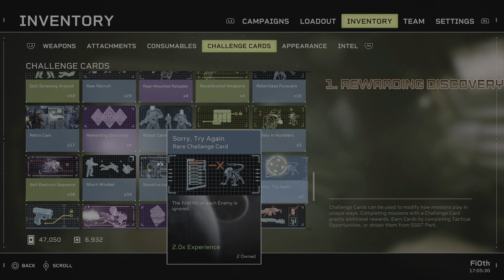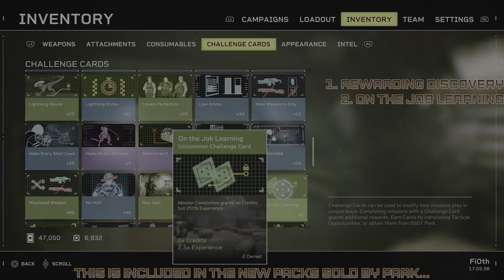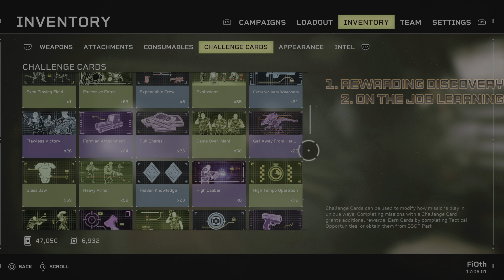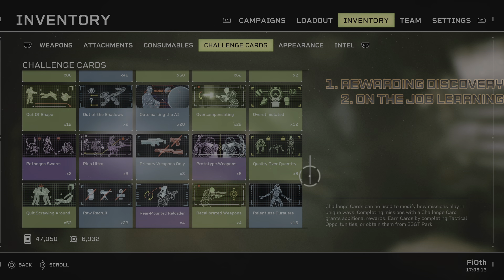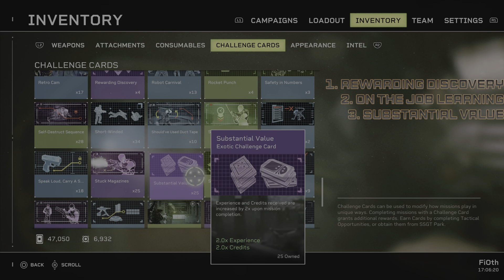The second best card you can use is a new one called On the Job Learning. It's a green card. It gives you 2.5 times the experience — 250%. It is not as good as Rewarding Discovery, but of course there are no negative effects to your combat rating; it just takes away all of your credits and gives you 250% more XP. Then we go to Substantial Value. Not only does it double your XP, but it will also double your credits. So Substantial Value gives you two times the XP and two times the credits — if you're going for mass credits as well, Substantial Value is where it's at.